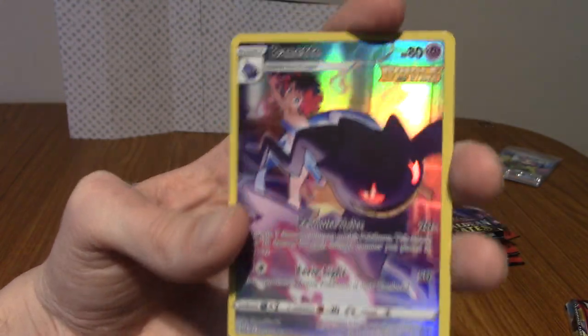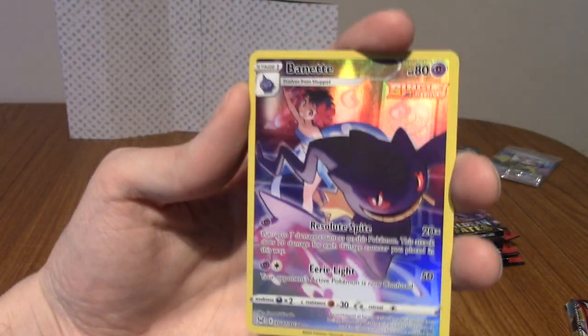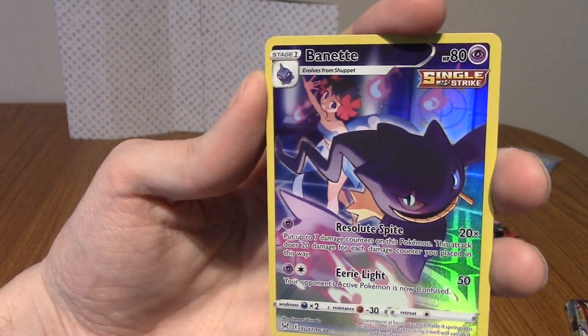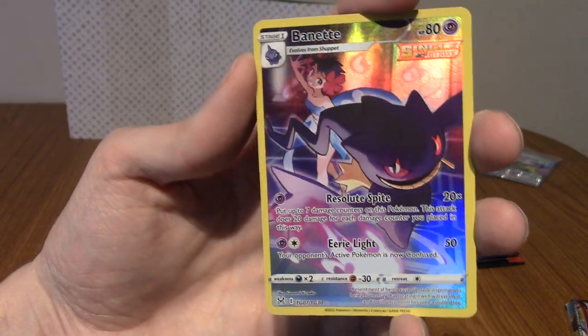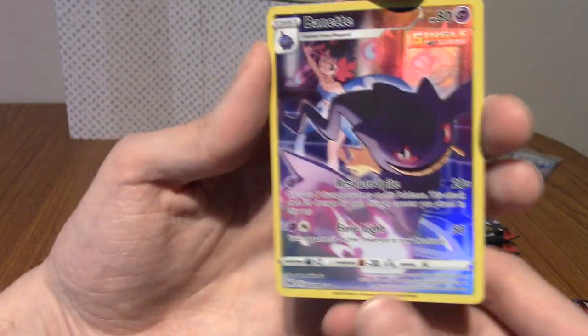Oh, let's go — we've got a Trainer Gallery card. And I believe it might be a double — I think I have this Bea already, but I could be wrong. It looks familiar, but that is a very cool pull. I'll be putting it on the backboard.